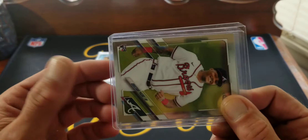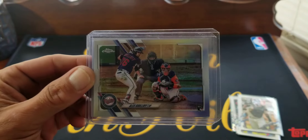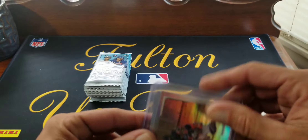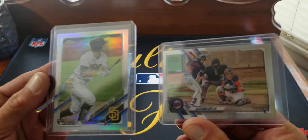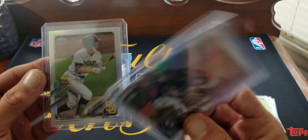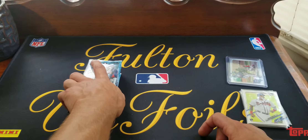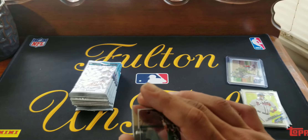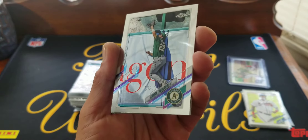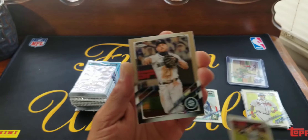Then you get two refractors per box — this was the part I couldn't believe. First refractor was Alex Kirilloff, not horribly centered. The second refractor was Jay Cronenwirth — I was blown away. It's gotta be the best mega box there is. The second box was pretty horrible; best card I got was like a Kirilloff base. I did get an autograph but it was some Fleming pitcher guy. Of course it was. There's the base chrome Ramon Laureano, Trevor Story, Kyle Seager.